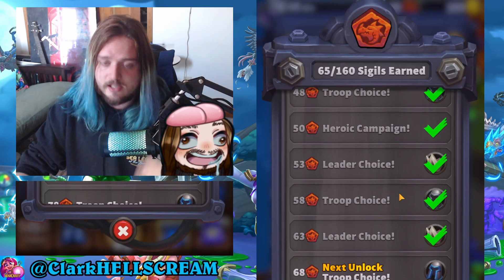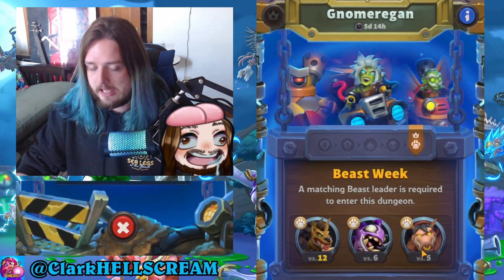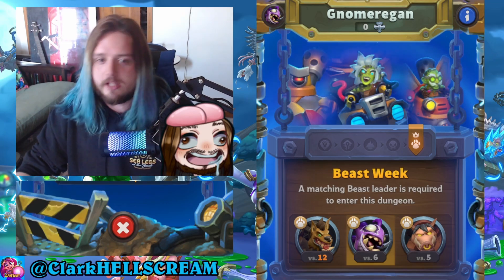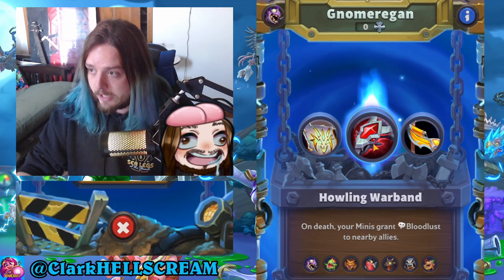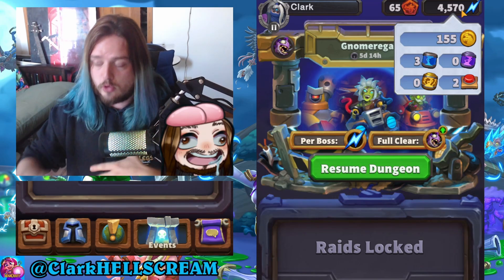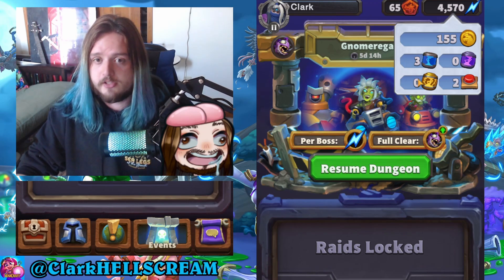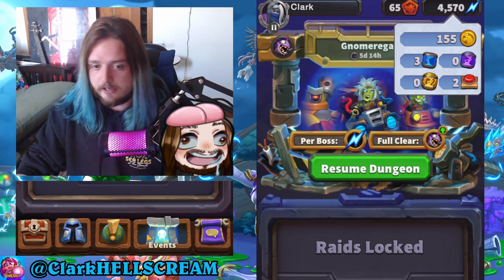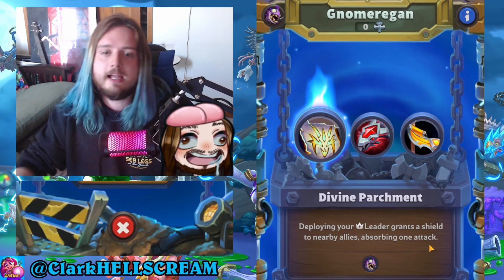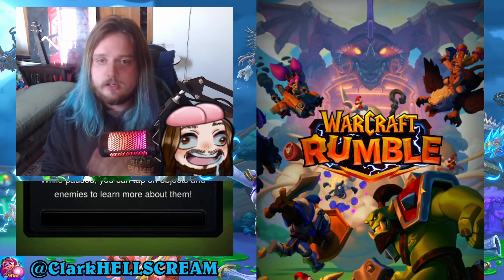Now let's move on to Dungeons, which are a really interesting way to play the game. I'm going to use Old Murky Eye — essentially a zoo swarm character that throws a bunch of token minions all at once. You get different relics that upgrade your minis in different ways. The reason you want to do dungeons is because you get arc-like dust, which helps upgrade your characters, as well as potions that upgrade minis to rare, epic, or legendary quality.